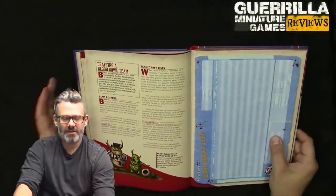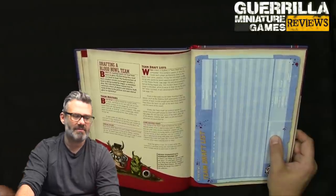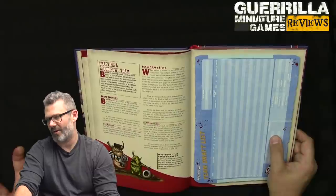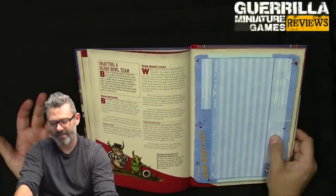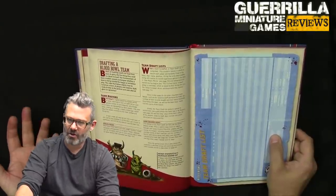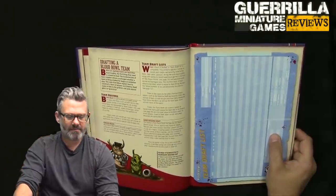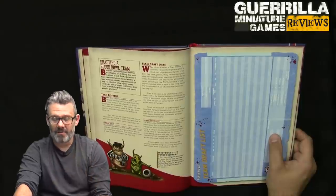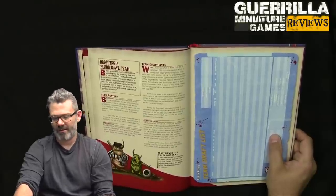Drafting a Blood Bowl team: there are minimums and maximums — some teams have access to zero to two of something, or one to twelve. You have to have at least three players in a Blood Bowl team because you need three on the line of scrimmage. You should have at least eleven, otherwise you're drafting in journeymen — rogue players used once and gone. In a one-off exhibition game you get between 1.15 million and 1.3 million gold crowns to draft.